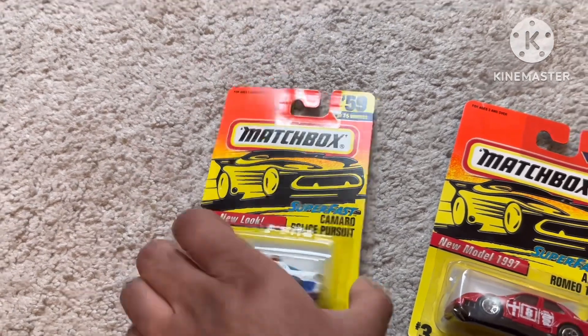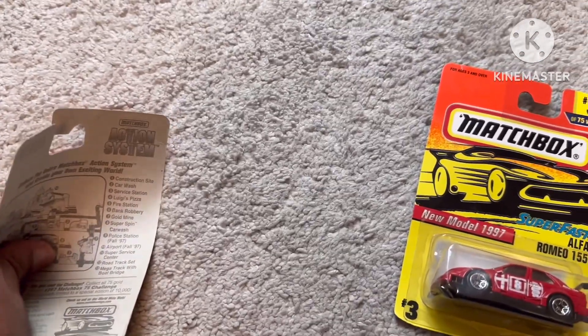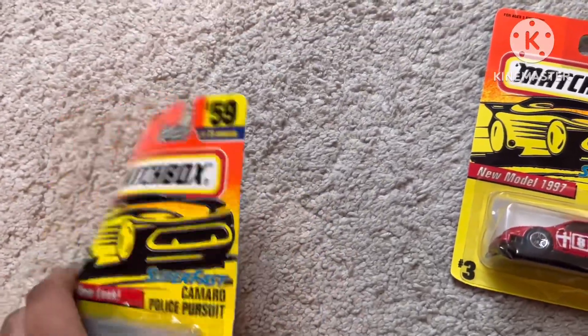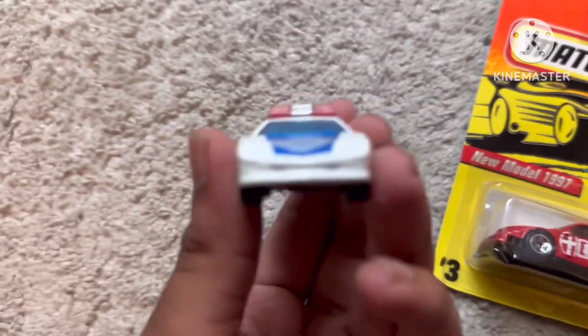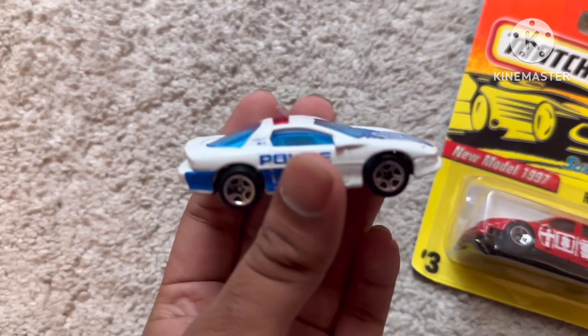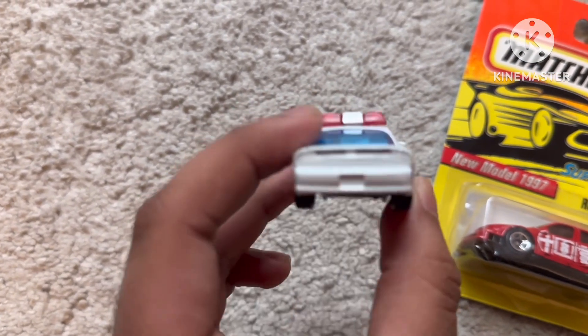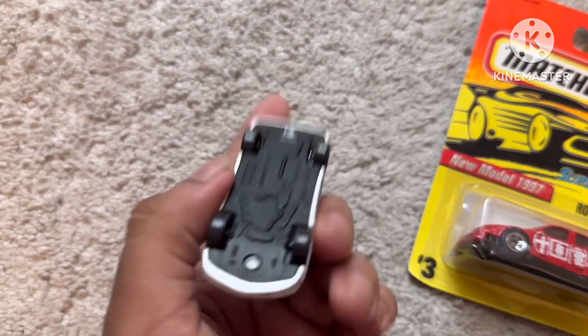Now we can unbox this car. Front, we have no detail, sides with blue and white, police logo and siren, rear, cover size, and roof. There's no code.